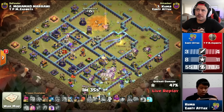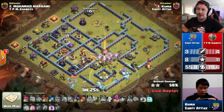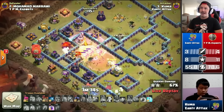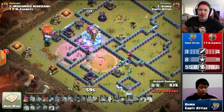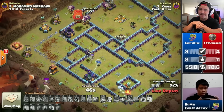Pop the queen ability — gets the town hall, gets the inferno tower. RC working on the teslas basically for free, but eagle locks onto the champion forcing her ability. Starting the lalo on the bottom side, first ice hound dies almost immediately from traps. RC pops ability getting an extra sweeper — nice. Diggy stuns the eagle artillery. RC goes down, but the second ice hound comes in and warden ability activates as the red bomb and rage tower go off — nice timing. Ice hound hits a tornado trap, then the stone slammer is saved for the back end until the air defense locks onto the ice hound — clutch. Stone slammer gets great value.